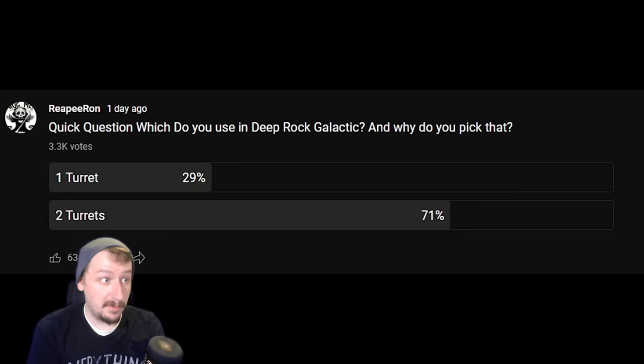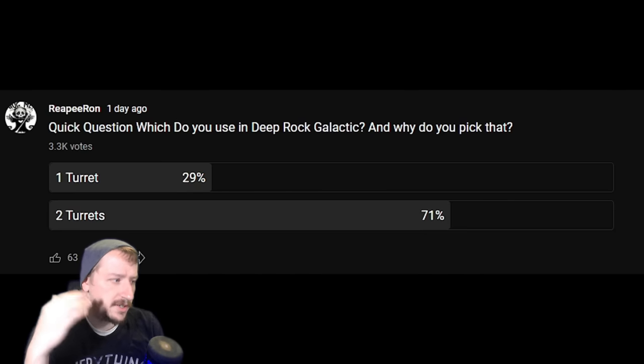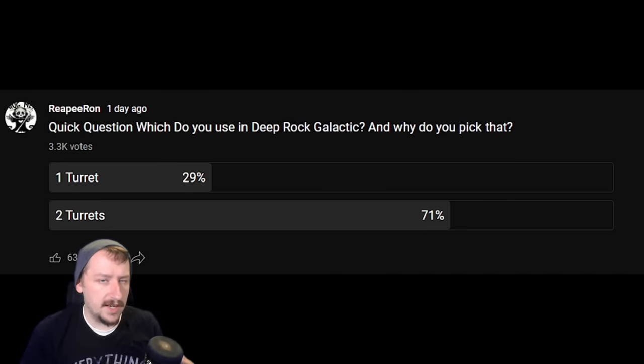This was actually an idea from a previous poll, which was on the Scout Secondary. I don't remember exactly who suggested it, but it was a really good idea and a great talking point. The simple question was: do you prefer one or two turrets? As you can see from the results, we have about a 70-30 split. About 30% of people said one turret and about 70% said two turrets.